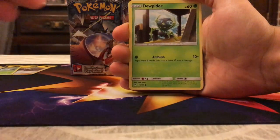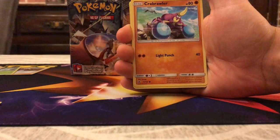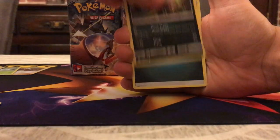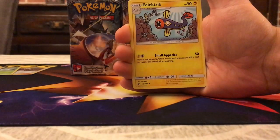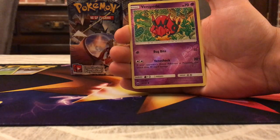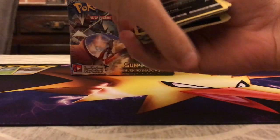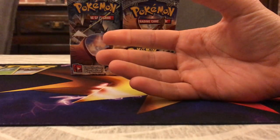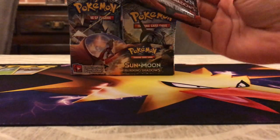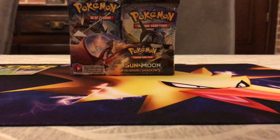We have Dewpider — goes well with that Araquanid — Inkay, Ralts, Krokorok, Sneasel, Darkness Energy, Noctowl, Simisage, Electric, Vinnie Pete, and the rare is Alolan Raichu. A fun thing about Alolan Raichu: I actually won the entire pre-release with Alolan Raichu and Vileplume — an interesting little card that doesn't need any energy, so it was pretty consistent.